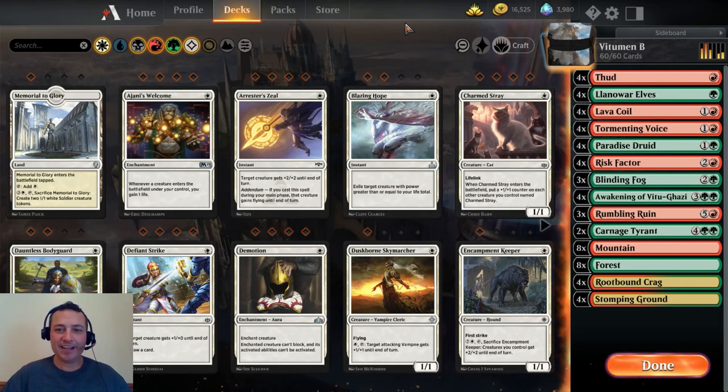Hello and welcome to another great deck tech here at Chuckwagon MTG. Today we are feeding our opponents some vitamin B — B for butt kicking.